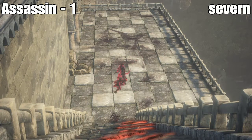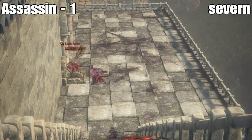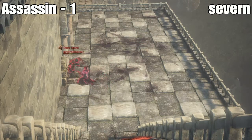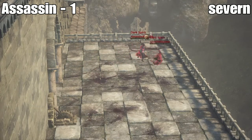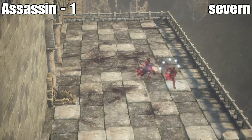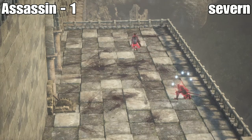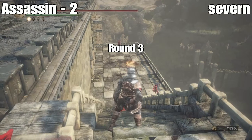One purrs by Assassin. Two hits from Assassin. One hit from Assassin. Two hits from Severn. Two hits from Assassin — we're blasting through this one. Second purrs by Assassin. Three hits from Severn. They trade — looks like Assassin's one hit, Severn is two hits. Super close, super fast.